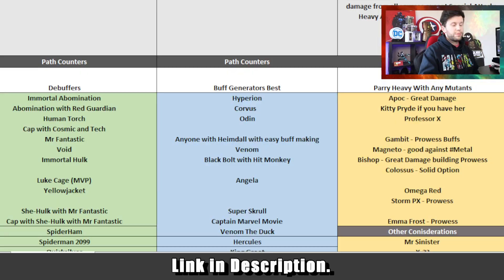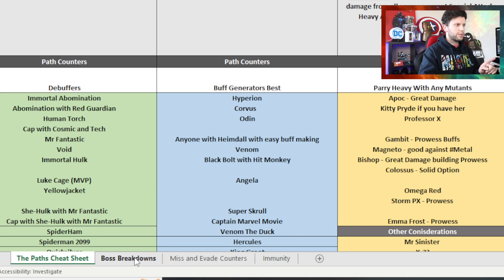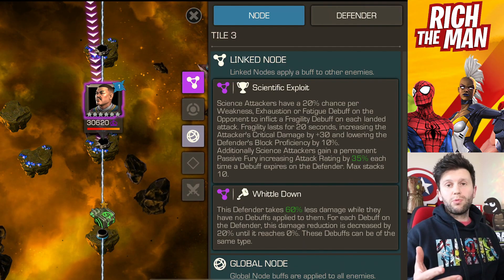Hello everybody, it is Cavalier Guide time. We're going to talk about all the different nodes, champions, counters, and best champions for the paths. The spreadsheet for this is in the link in the description — it has different tabs about the paths, best champions for the paths, boss breakdowns, missing evade counters, immunities, and a whole list of stuff for you to check out. Let's begin with 1.1.